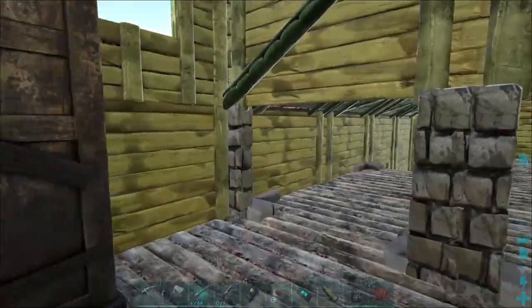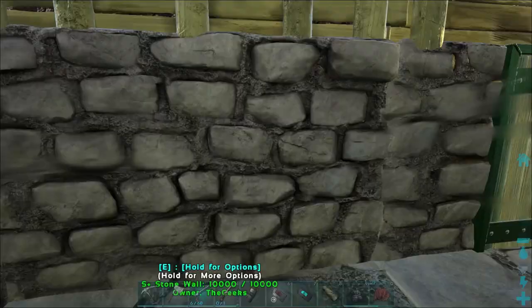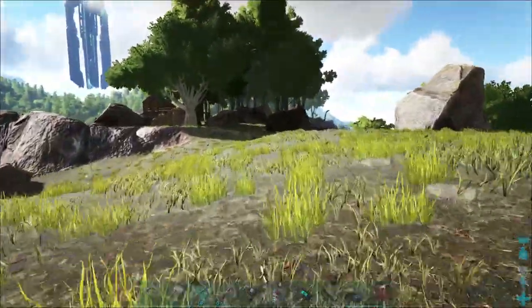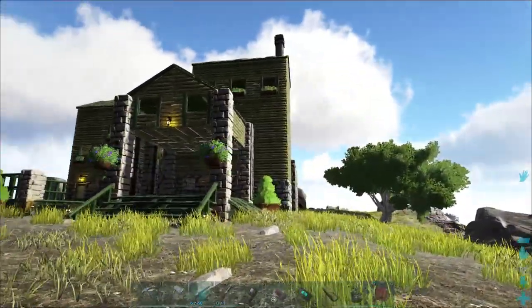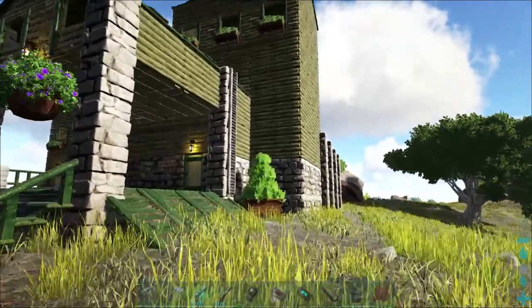It's tucked away real nice up here at the top - a very cool house-like build. One of the things that can be hard to do in Ark sometimes is not just building weird boxes. They did a good job of mixing a bunch of shapes and stuff to give it a cool house feel. Very nice - oh, there's even a little ladder on the outside here.